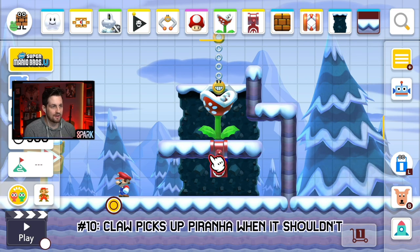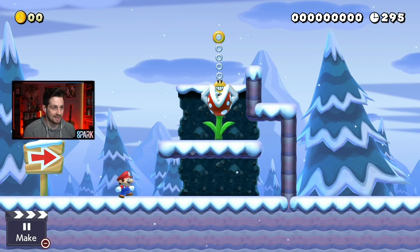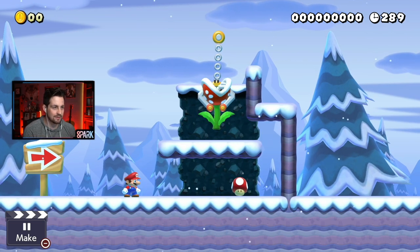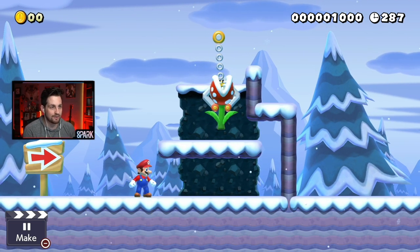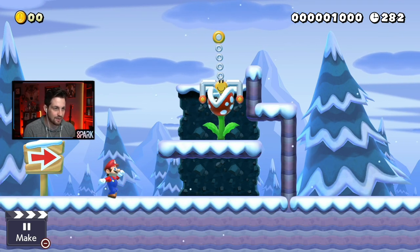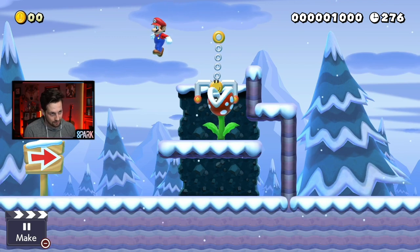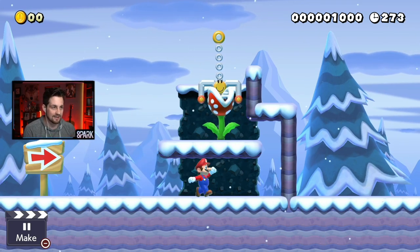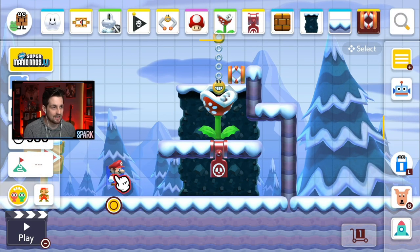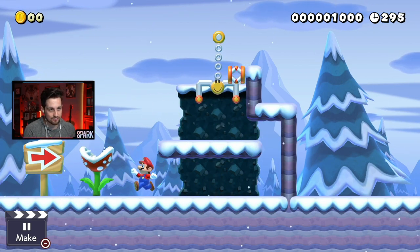Glitch number ten: on first glance, you would think that the claw is holding onto the piranha, but it's actually not. When I walk underneath it, the claw is going to drop a mushroom and pick up the piranha, which is interesting by itself because it's not on a level where it would actually pick the claw up by itself. So if I walk underneath it, you see it drop, and it doesn't actually pick it back up. So why did it pick up the piranha? I can only assume that happened because the claw was already weighted down by the mushroom, so it released it and grabbed the piranha — but still, that doesn't make much sense. With a setup like this, the piranha will get picked up and thrown by the spring, which could create some trolly interactions.